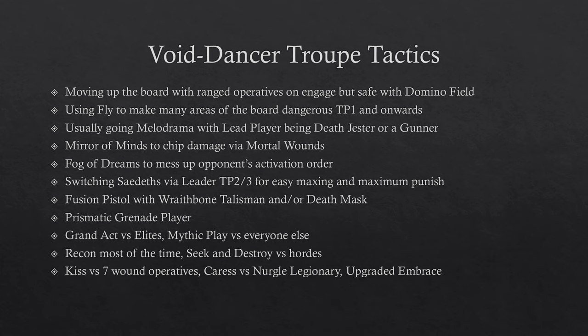Once you get your Melodrama accolade, everyone gets Balanced for their shooting attacks. Mirror of Mines is great for chipping — pick someone in line of sight from your Psyker, roll 6 dice, they roll 6 dice, and for every matching result they take a mortal wound, up to 6. Fog of Dreams lets you pick any visible operative, roll a D6, and delay their activations by that many — very powerful, especially if your opponent needs certain operatives to go first.